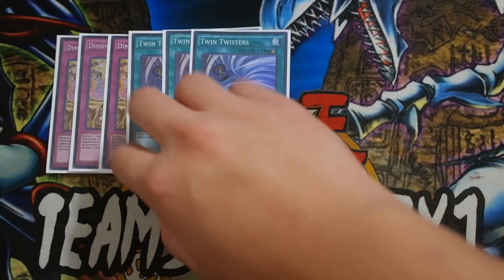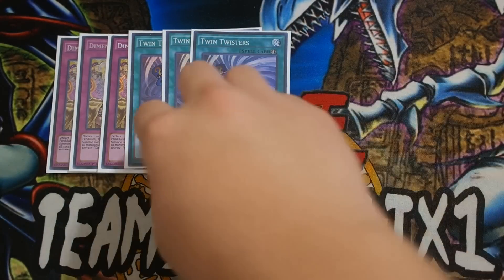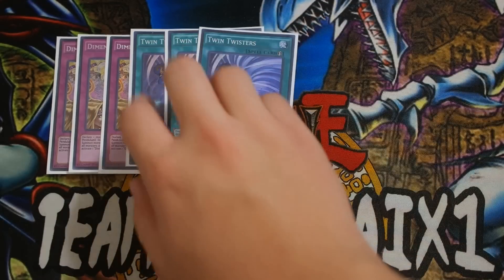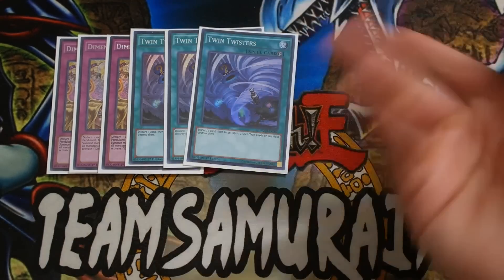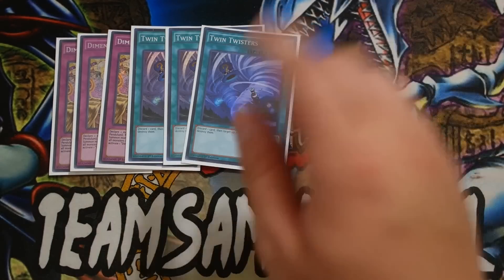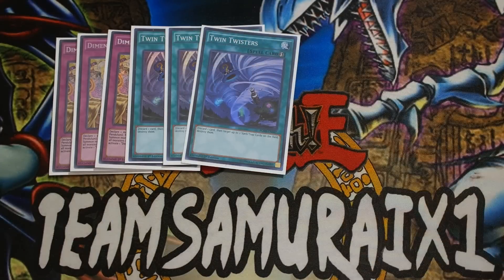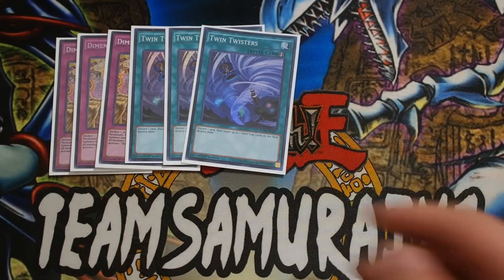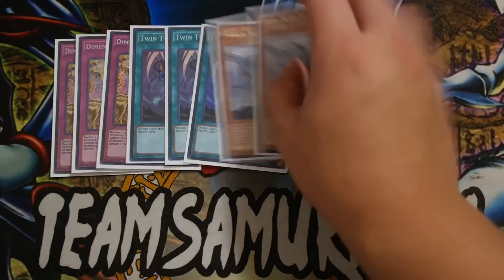Triple Twin Twisters. If I'm going second against ABCs or any other matchup, I would take the Teller Knight Genesis out for the Twin Twisters. Because going second, Teller Knight Genesis isn't really that good — it's only really good when you're going first so you can set up your Teller Knight monsters. But going second, Twin Twisters definitely go in as replacements for Teller Knight Genesis. And this card is really good because I don't want my Triver to get hit by Solemn Strike.